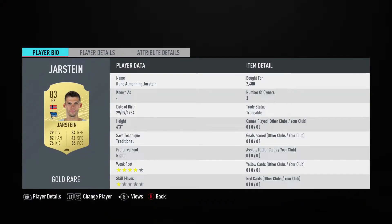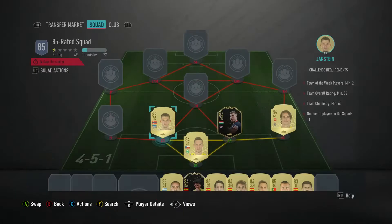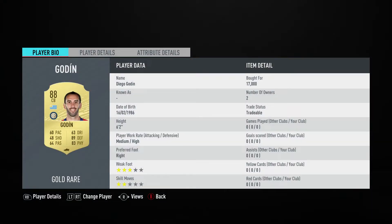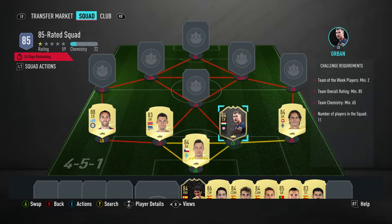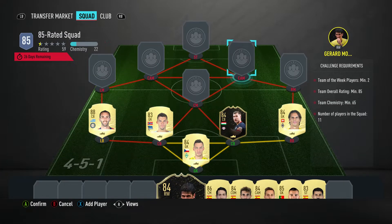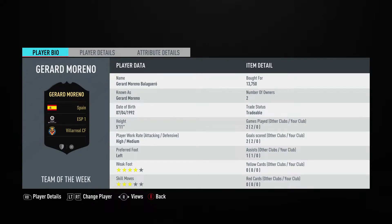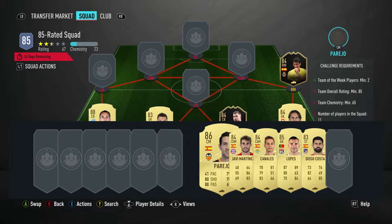The centre back on the left is Ron Almening-Jarstein, bought for 2,400. Plays for Hertha BSC in the Bundesliga and is from Norway. We've got Diego Godin, centre back used as a left back, bought for 17,000. Plays for Inter in the Italian first league and is from Uruguay. The right midfielder, played as a right winger, is Gerard Moreno, bought for 13,750. Plays for Villarreal CF in the Spanish first league and is Spanish.